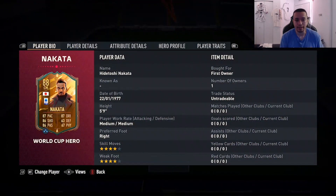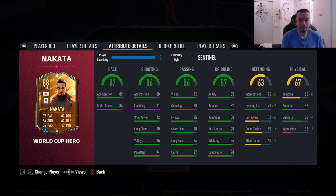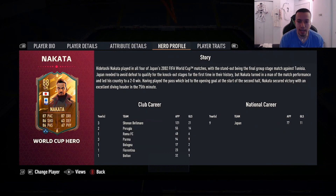Looking at the card: 88-rated, 5'9", medium/medium work rates, right foot, double 4-star combination. Stats are 87 pace, 86 shooting, 86 passing, 87 dribbling, 63 defending, 67 physicality. He has no player traits in-game — no shooting traits.